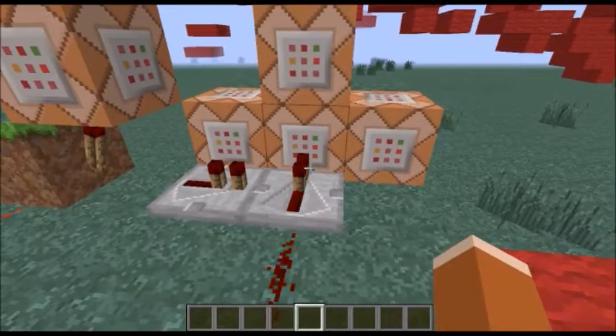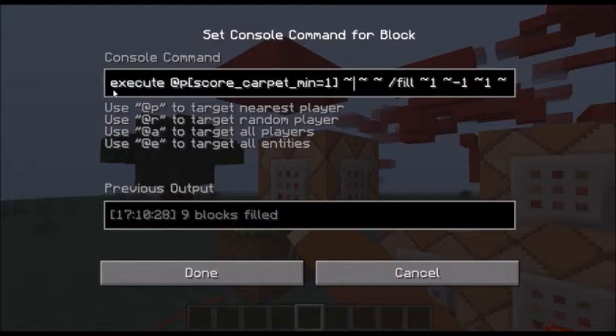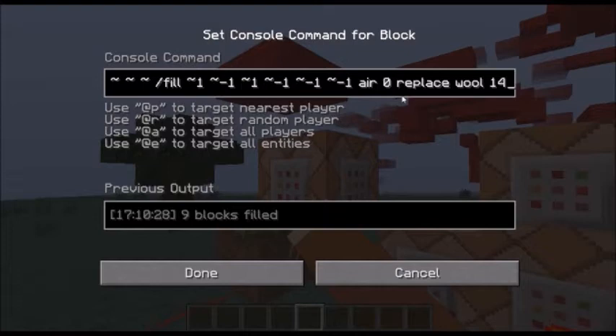Here it is — I'm just going to show you this one. It's execute at @p score_carpet_minimum equals one, and then I just did this. It doesn't really matter what coordinates those are, and the command you want the player to run. This does still work even if you don't have OP or cheats on. So basically it fills in a three by three area — this one fills underneath you when you're looking down.